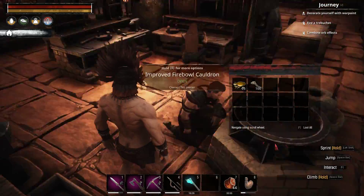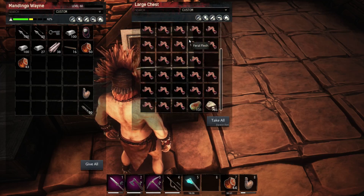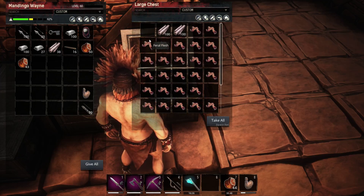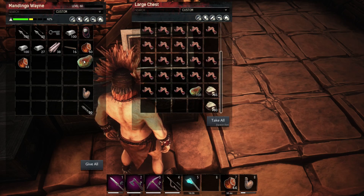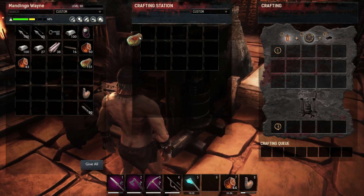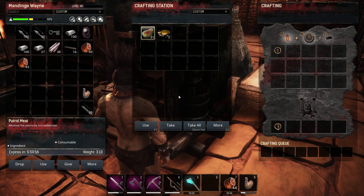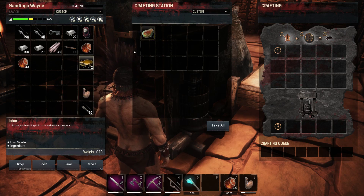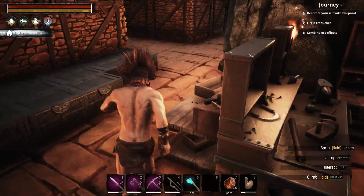Ichor is actually very easy to get from putrid meat. So I have a putrifier here - I just put every new little piece of meat separate so when it spoils, I can put it into my fluid press. And here it is. Now it takes a lot of putrid meat to make ichor, so it gets to a point where you don't really have enough putrid meat to make it.